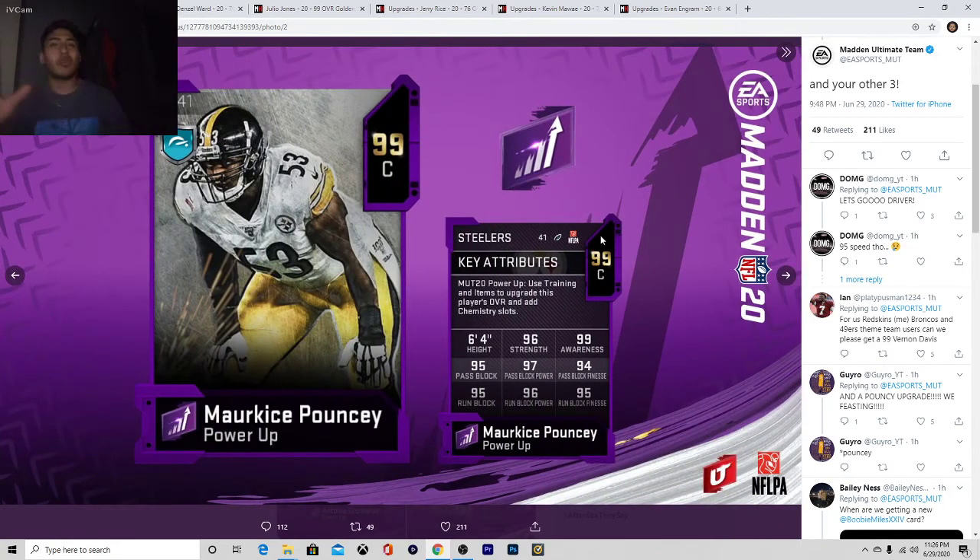Mike Pouncey, center, 99 overall. In my opinion, when looking at centers or any offensive lineman, you've got to know your playstyle. Are you a runner, are you a passer, are you both? I find that I'm a passer — I'm in West Coast Gun Bunch every week in the league. So the number one thing I look at — I don't look at strength, awareness, height, or even run block. I look at the middle row, these three: 95 pass block, 97 pass block power, 94 pass block finesse. I'm going to give this card a 7 out of 10.